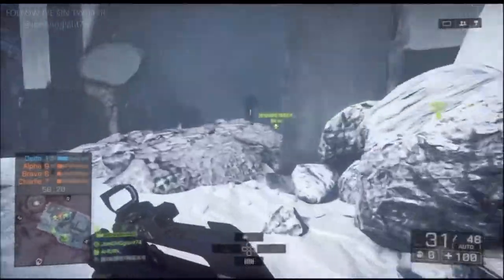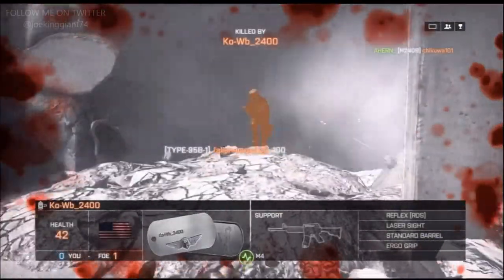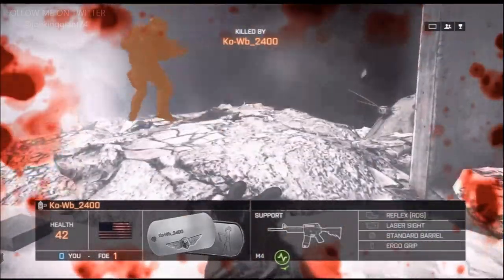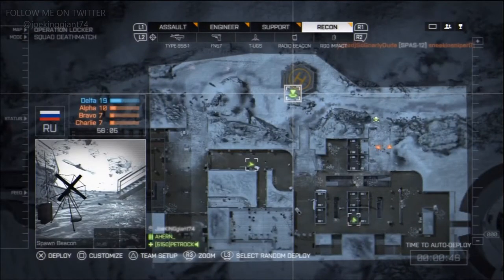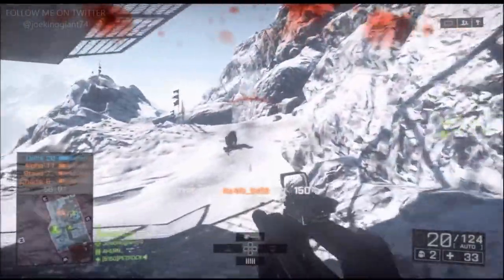We're going to be talking about its positives and its negatives. Let's start talking about the positive side of the Type 95 B. The best thing about this weapon — it is the best weapon all around. You can shoot from short range to long range to medium range. It's just perfect all around. When it comes down to short range, I recommend to aim down the sights.